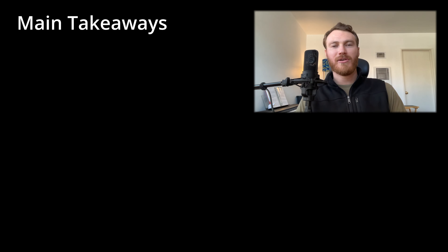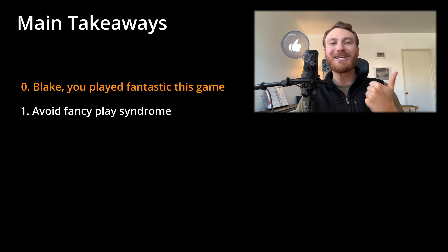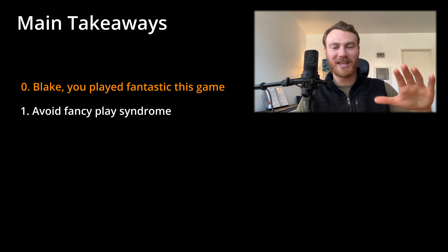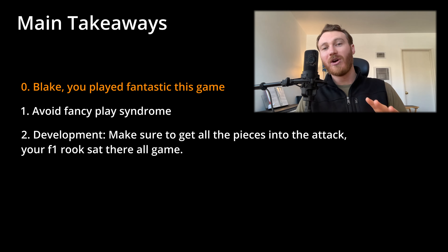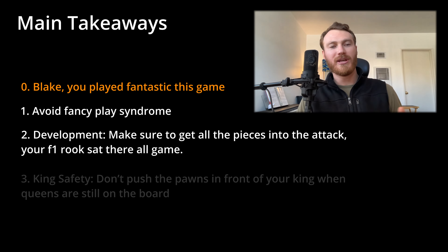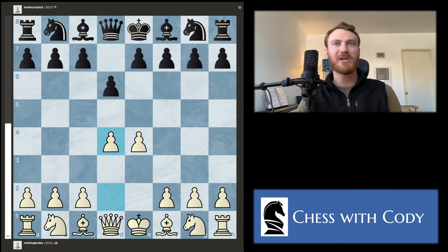I want to give you the main takeaways before we jump into specific moves. First, Blake, I think you played absolutely fantastic this game. If I had to critique a few things: number one, you have a little bit of fancy play syndrome where sometimes you do tactics that may or may not be the best move. Number two, make sure you get all the pieces into the attack — there was one rook that sat on basically its home square all game. Number three, be a little more cautious with pushing the pawns in front of your king, as this became problematic towards the endgame.